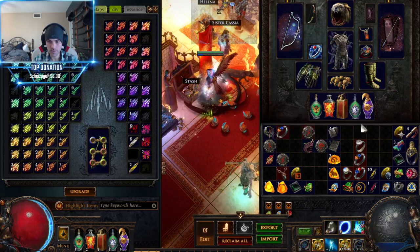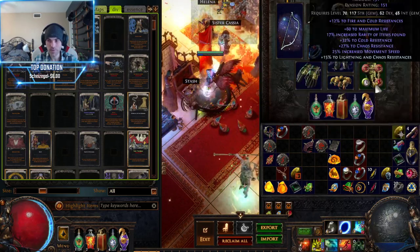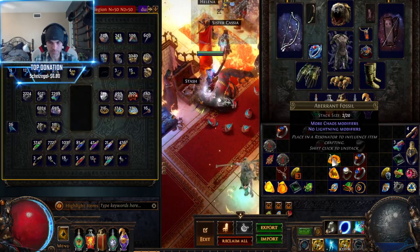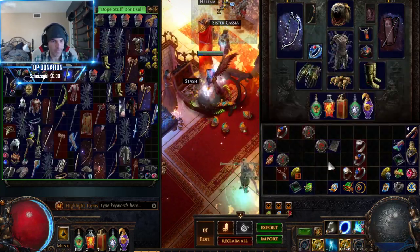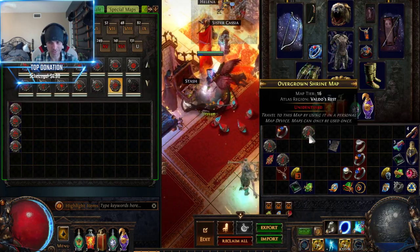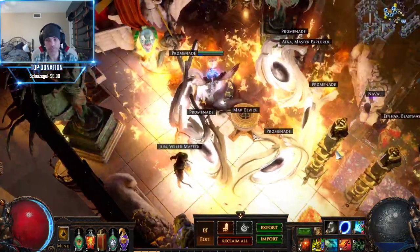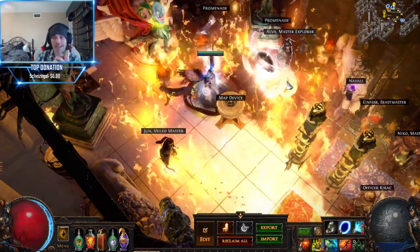The stash is getting a little bit over-encumbered. I need to take the time to clean it out. I don't wanna — it's not fun to clean up stash tabs. I'm running out of them; I have too much crap in them. I gotta delete some old sale tabs, but some of them are still selling stuff, which is why I haven't deleted them yet. It's probably because people are creating new builds and need new starter gear.